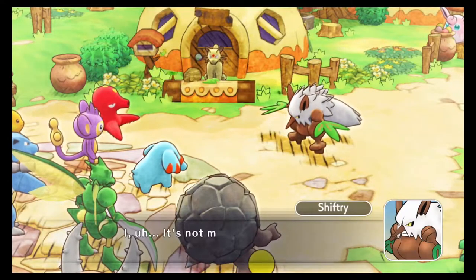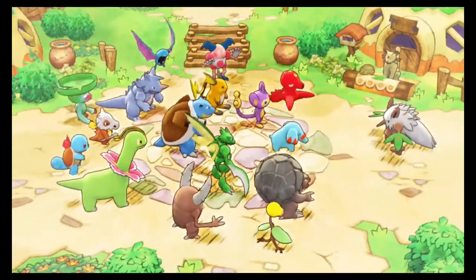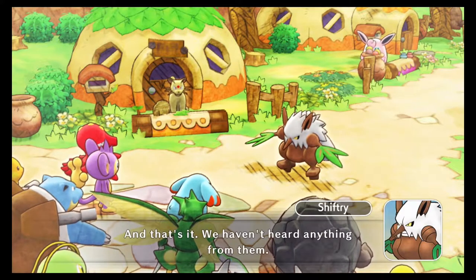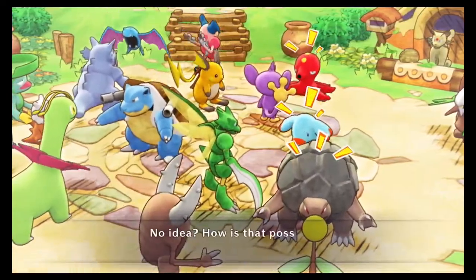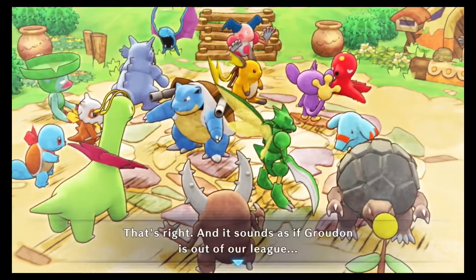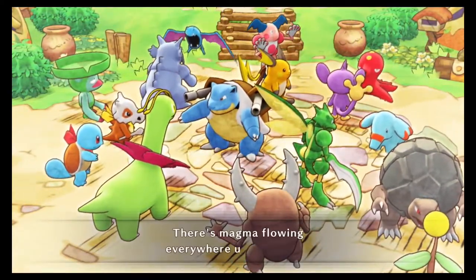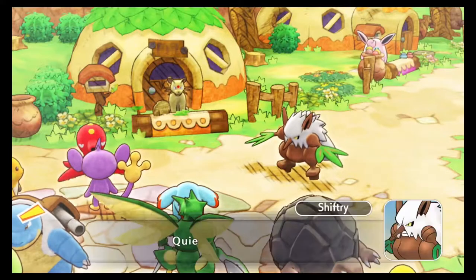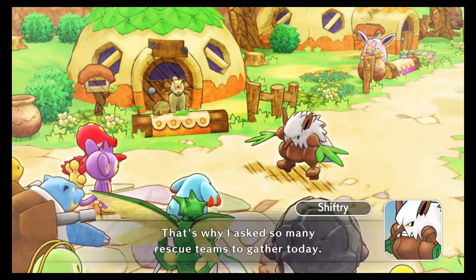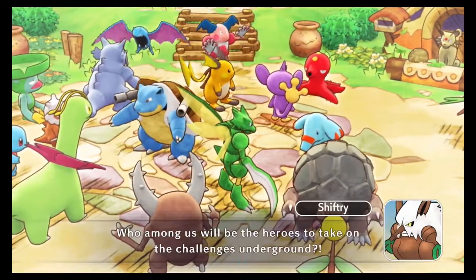Shiftry gets everyone's attention: 'Sorry, this isn't the time for that — there's big trouble. Alakazam's team went underground but they haven't returned.' Alakazam led his team underground to quell Groudon and we haven't heard anything from them. We have no idea what became of them. Someone asks how that's possible — this is Alakazam. It sounds like Groudon is out of our league. There's magma flowing everywhere underground. Shiftry says it's dangerous and that's why he asked so many rescue teams to gather — he proposes a special team be formed from the best of the best to take on the challenge underground.